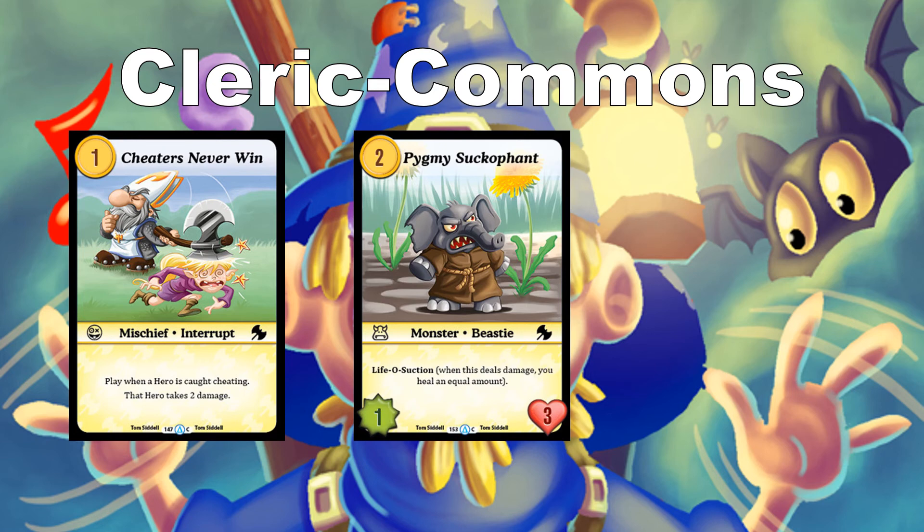Picks Me Succophant costs 2 — 1 power, 3 toughness — and has Life Suction: when this deals damage, you heal an equal amount. It's a cheap creature to gain some life. You can also combine it with pump spells from other classes to gain more life, since it triggers on any damage dealt, not just damage to a specific card type.